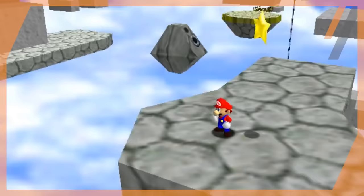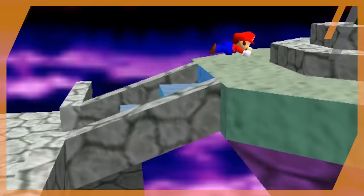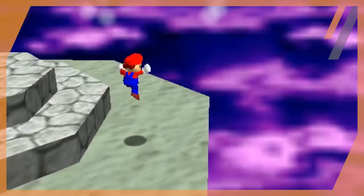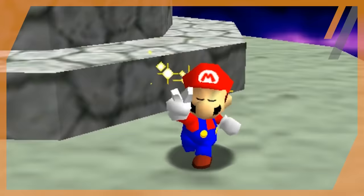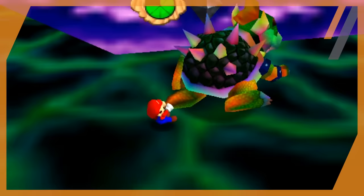Now it's time for Bowser in the Sky, a level we once again have to gift immunity to — mainly the collapsing staircase and the two sets of revolving platforms at the top. Even with the other assets removed, it's still possible to get all 8 red coins to trigger the last star of the run, bringing the total to 80 stars. And this is normally where we'd be celebrating because the game is beatable — 80 stars collected versus the 70 needed.